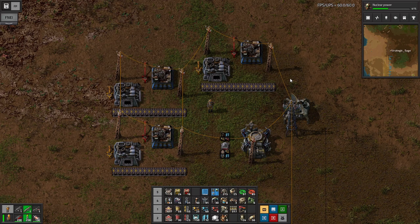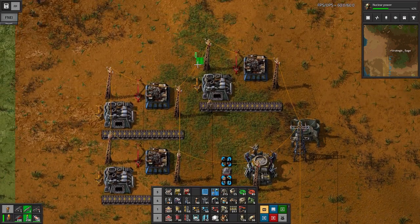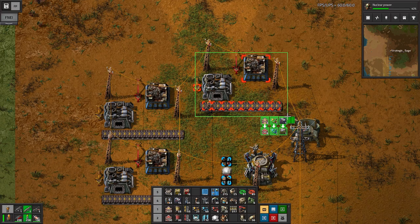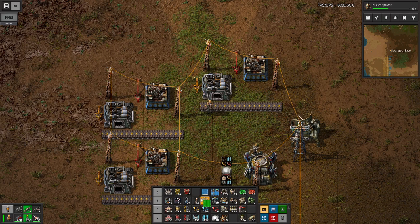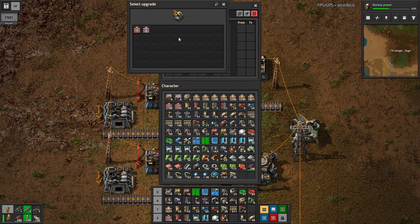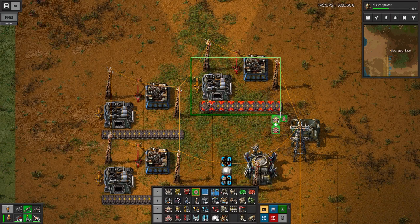Then we have the upgrade planner. By default this will try to upgrade everything - this is an unfiltered one. You can see it's trying to turn regular transport belts into fast ones, yellow inserters into blue inserters, Assembly Machine 2 into Assembly Machine 3, even though we haven't invented that yet. It always wants to upgrade to the maximum level. But let's say we only want to upgrade the transport belts to fast transport belts and leave the rest alone. If we right-click to edit and set just that, see - it's only upgrading those.